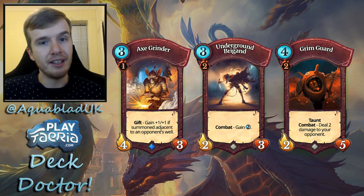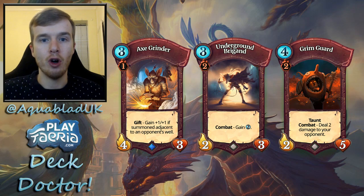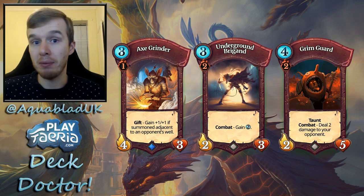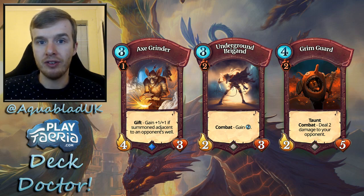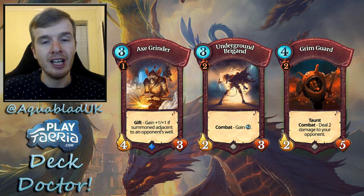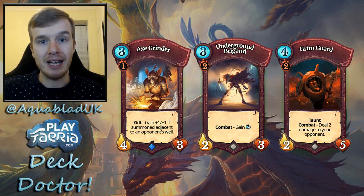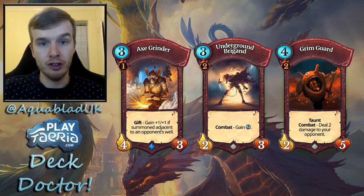Now let's talk about mulligans — I'm approaching this a bit differently. My first mulligan section covers cards you definitely want in your opening hand; if you don't have any of these, you'll probably want to throw them all away to find one. There are situations where you might keep something once you know your opponent's deck, but that comes with experience. Axe Grinder is great for stopping Dune Drakes and collecting Feria — one of the best cards in your opener, especially against aggressive decks.